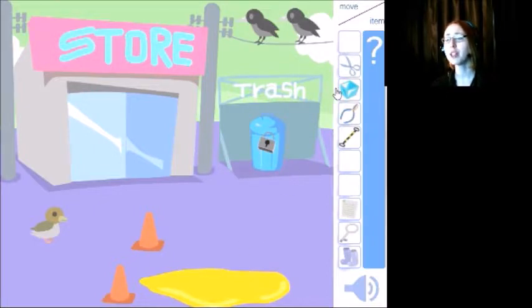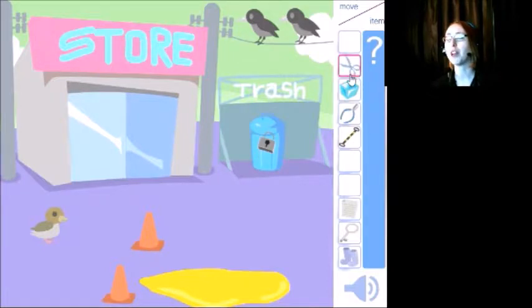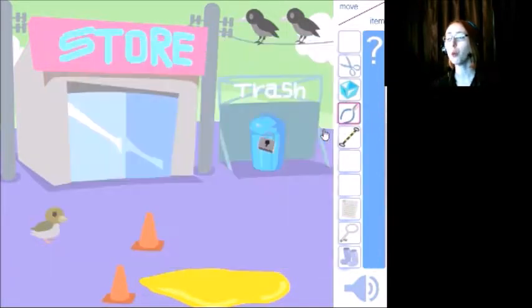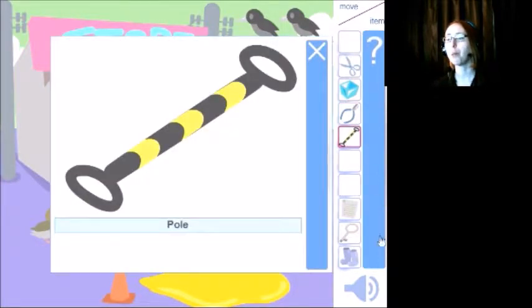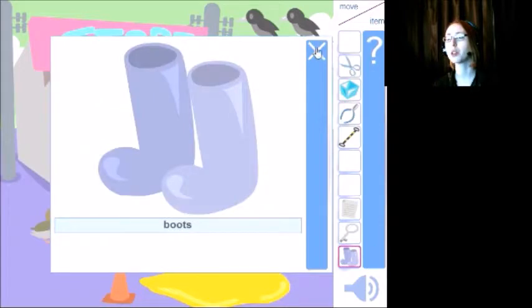Oh, the ducky's all by itself! Can we give the ducky little rain boots? What do I have? Alright, let's just go through all the things I have right now. We've got scissors, a jewel, wire cutters, a pole, a shopping memo, a key, and a pair of boots.